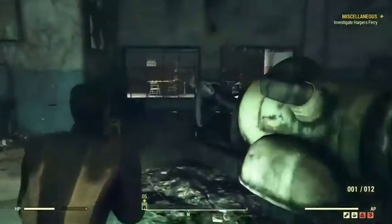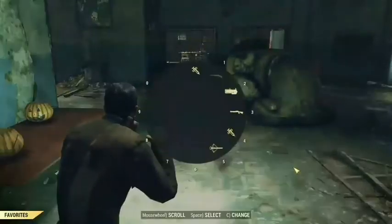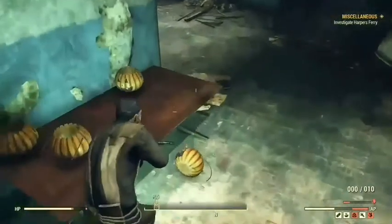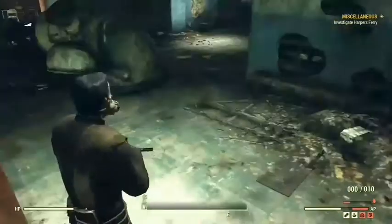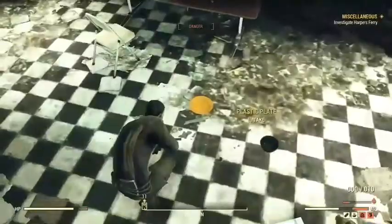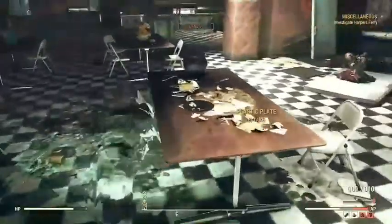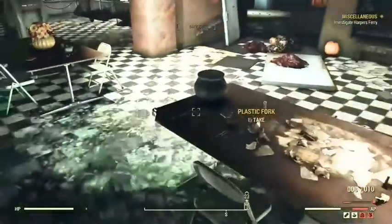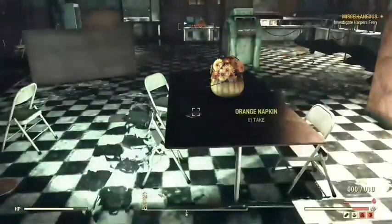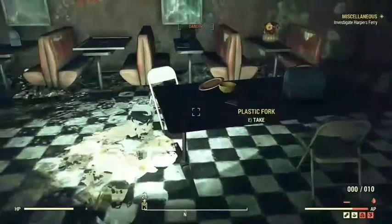Now there will be a couple of Scorched. So get all the plastic pumpkins, come into the cafeteria here, and there's usually a ton of plastic stuff all over the ground, all over the table. Now some of these cups will be glass, I believe, but still plastic silverware, plastic bowls. I'm not 100% sure on the dinner trays, but I always pick them up anyways.